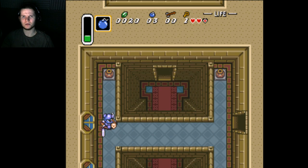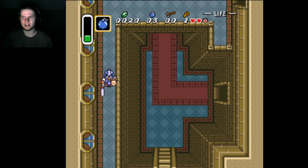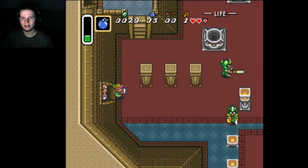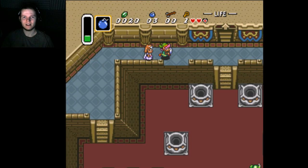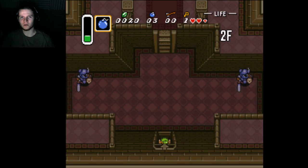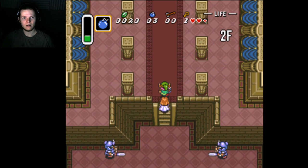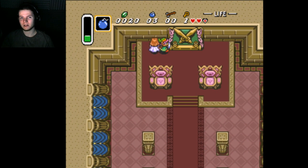I bet there's like some canonical reason for it, but I always wondered why it seemed like some of these knights had autonomy and the others are just following a path. I get programming and item types and all that, but there's gotta be like something about Agahnim's mind control that comes into play there. I believe I'm pronouncing that correctly — I don't know, that's how I always pronounce it.